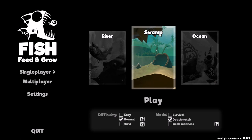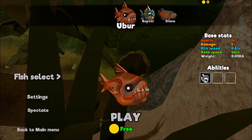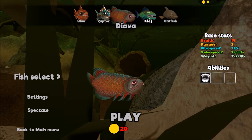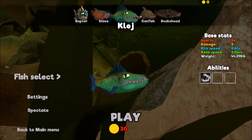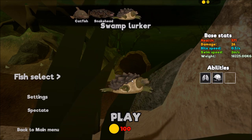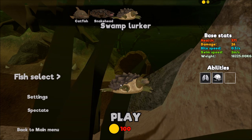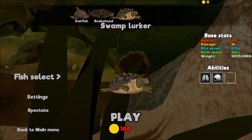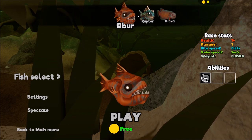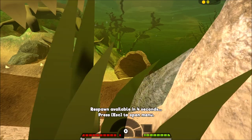Next map is the swamp. Let's jump in and see what we can be. For the swamp we can be the raptor fish, the diava, the kledge, catfish again, snake head, and swamp turtle. I've played as the swamp turtle before and it sucked — I couldn't surface fast at all, it was really strange. The snake head is my favorite on this map. Actually, let's showcase the call of gang ability — I kind of want to show that.